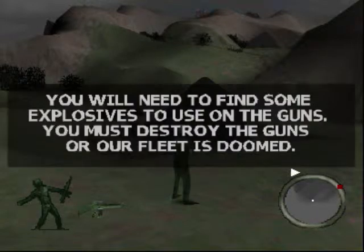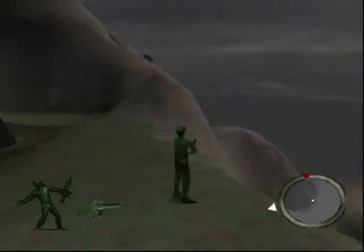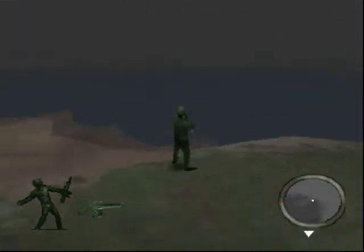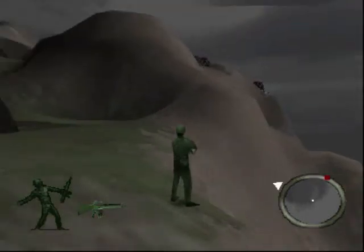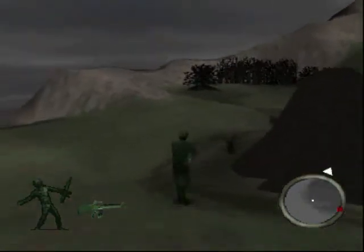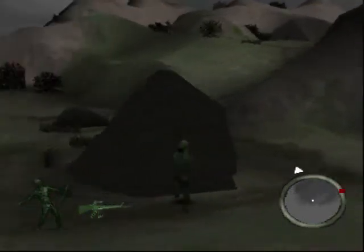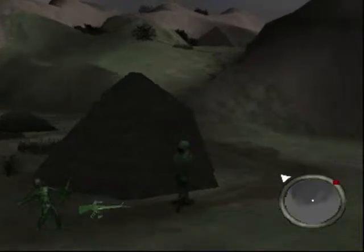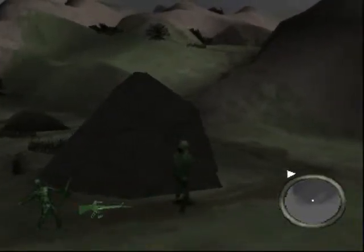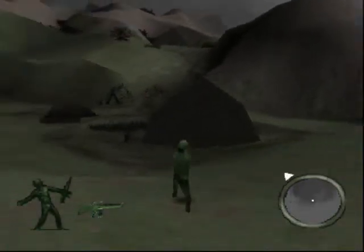This time we're tasked to take out two heavy anti-tank cannons, artillery type guns that are shooting the Green Fleet. Let's take a moment and look at the detail down here. If anybody wants to try to identify the beach that we're on, or what they're trying to simulate, go ahead and put a comment below about which World War II beach you think this is taking place on.